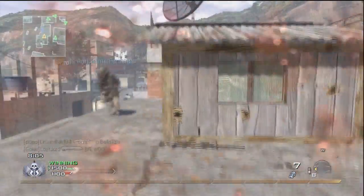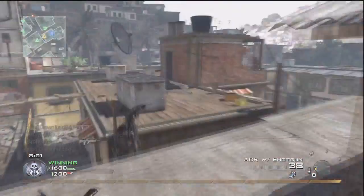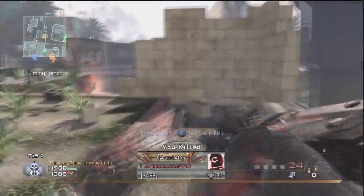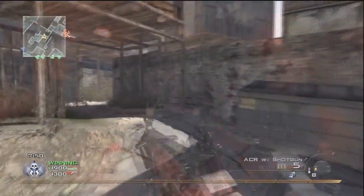I also tried the Sleight of Hand and Lightweight approach — use Lightweight to close the gap, fire like two bullets, then reload super fast. But that doesn't work because you can't pump a shotgun faster with Sleight of Hand, which they should have made you able to do.